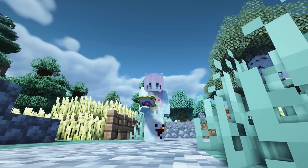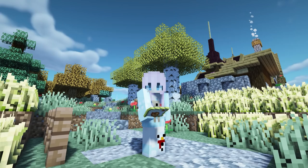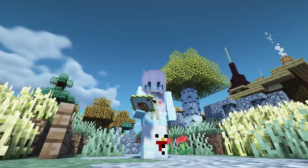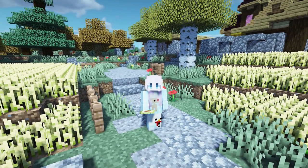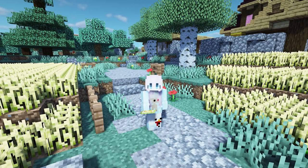This next Minecraft mod is called Serene Seasons. It makes it so you can change seasons in the game. Each season contains sub-seasons to make Minecraft days and seasons last longer. For example, in autumn you can see the leaves and grasses change color. There's also winter, spring, and summer. If you're using mods that add seeds, each seed can grow in different seasons.